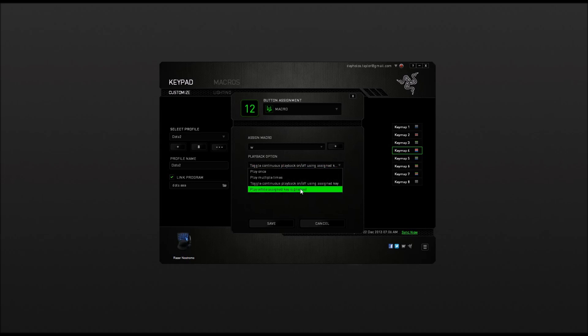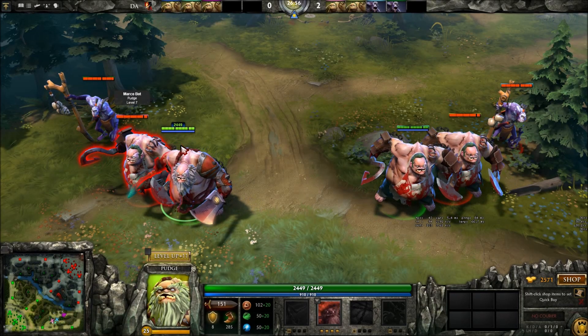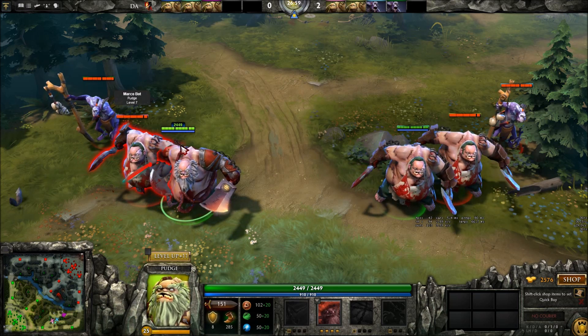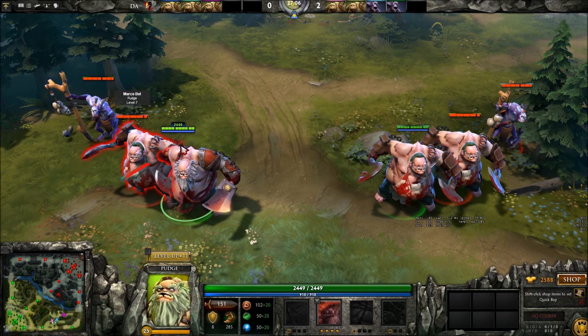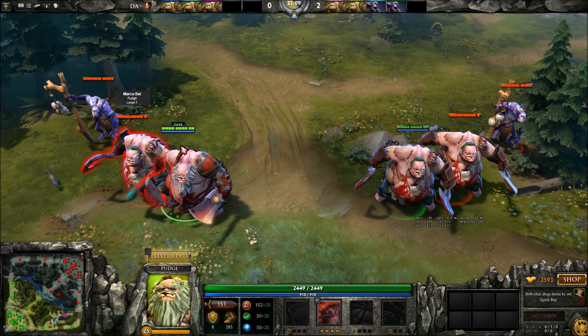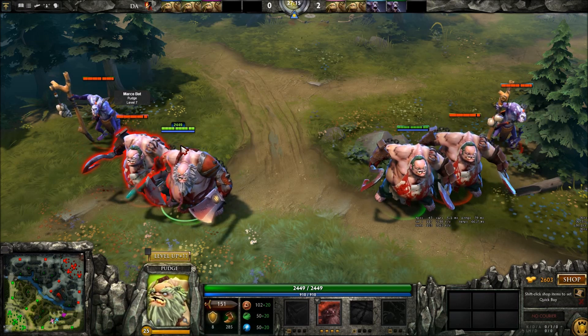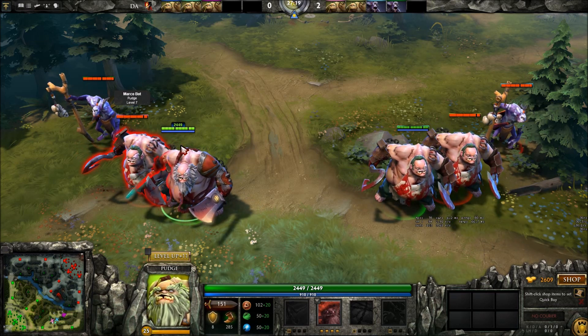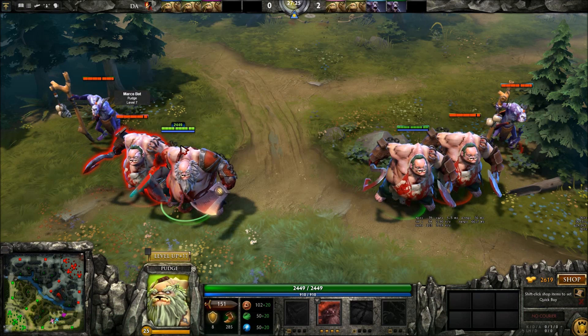You can also set it to play while the assigned key is held down. Anyway, there's a 0.35 second delay, then W goes down and up, then another 0.35 second delay, then W goes down and up again. Pudge's rot does damage to himself every single time the ability starts — every time it clicks down. So if we fire it at a faster interval than the game actually ticks his rot, we can make him take more damage to himself, giving a higher chance of denying yourself.